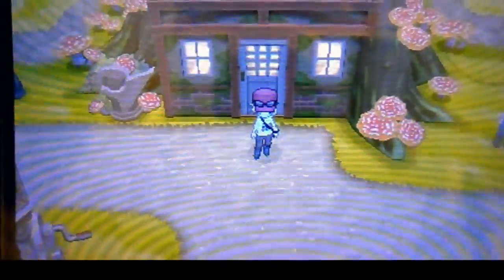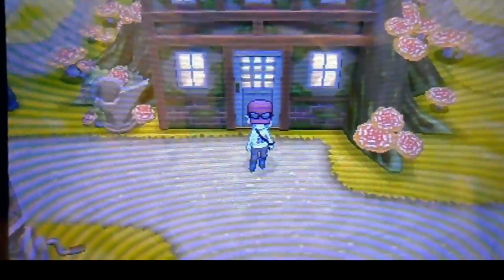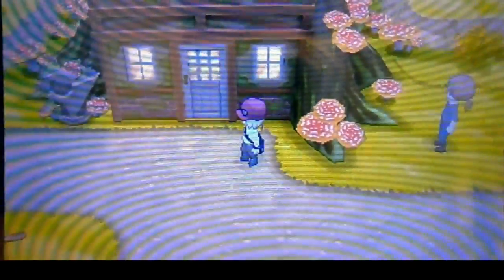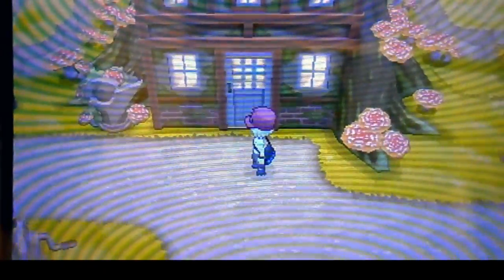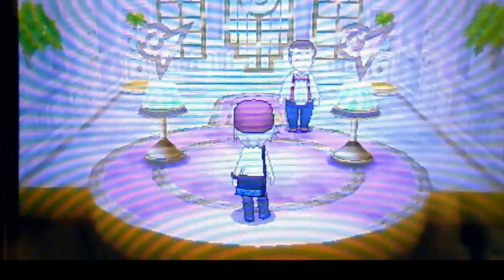Hi guys, I'm playing Pokémon X and Y and I'm at the sixth gym. This gym is a little different compared to the other gyms — instead of going straight forward, this gym has a little puzzle. In this video I'm gonna show you how to get to the gym leader avoiding all battles, and also show my fight with the gym leader. Hopefully this goes well.